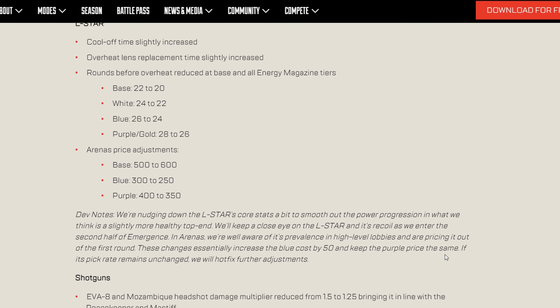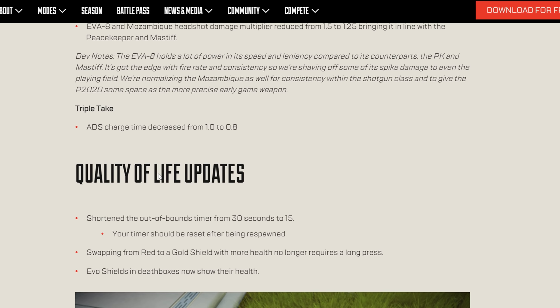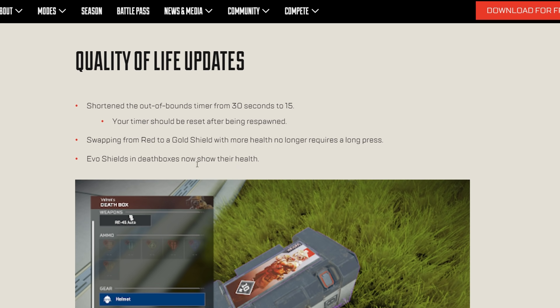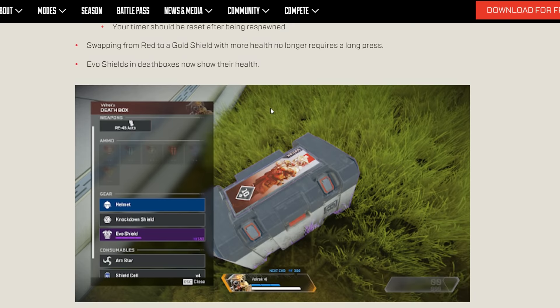The EVA-8 and Mozambique have their headshot multiplier reduced from 1.5 to 1.25, aligning with the Peacekeeper and Mastiff — a good change for lowering spike damage from the EVA-8. The Triple Take ADS charge time decreased from 1.0 to 0.8 seconds. The out-of-bounds timer has been shortened from 30 seconds to 15 seconds.